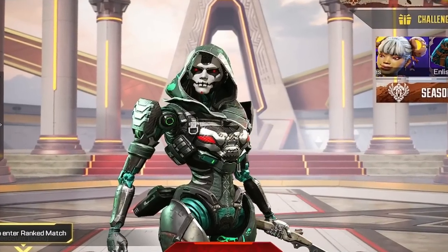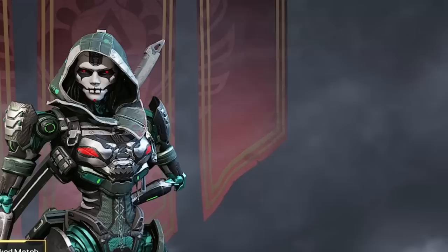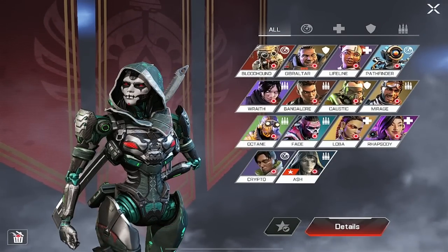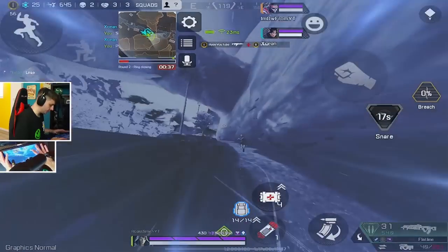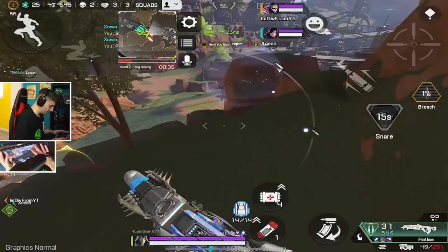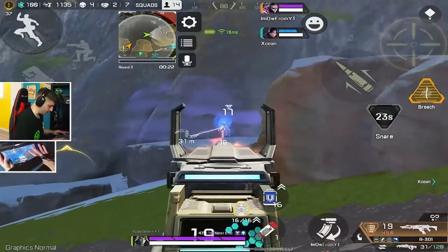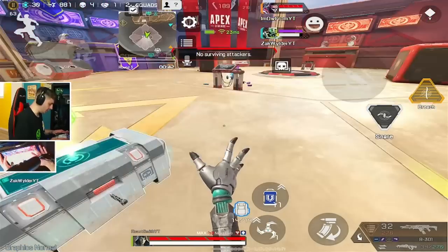The Legend Ash is now in Apex Legends Mobile. To unlock her, you need to use 750 Syndicate Gold, or you can use Legend Tokens, which you can get from the Battle Pass. Ash is a super aggressive character — she can teleport quickly in and out of fights, snare enemies to trap them from running away, and scan death boxes to gain intel on where enemies are.